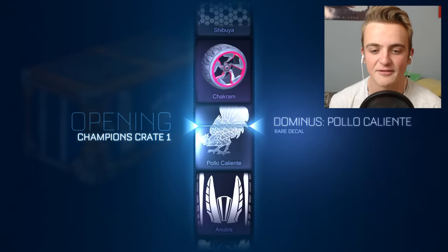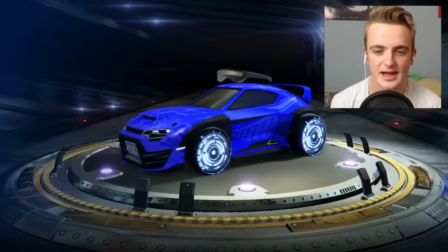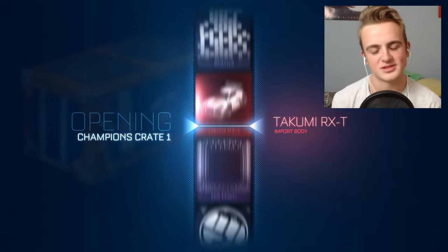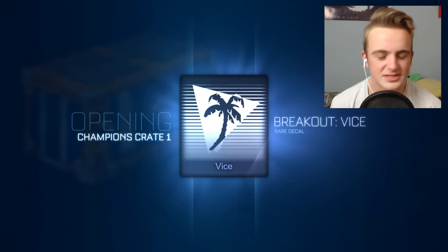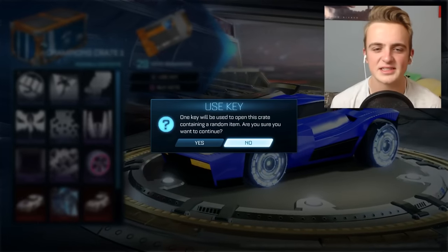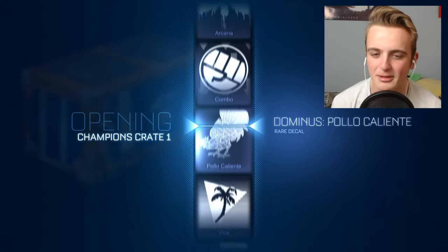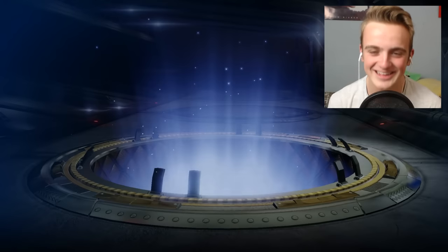First up we have a Takumi Anubis — I'll take that, it's very rare and we can trade those in. I've never done a crate opening this big; 14 crates is pretty big. Next we got the Vice — not that great but I'll take it. I'll take pretty much anything because you can just trade them all in. But because it's nearly 15 crates, that's over 10 pounds worth of keys, so it would be really nice to get something lovely.